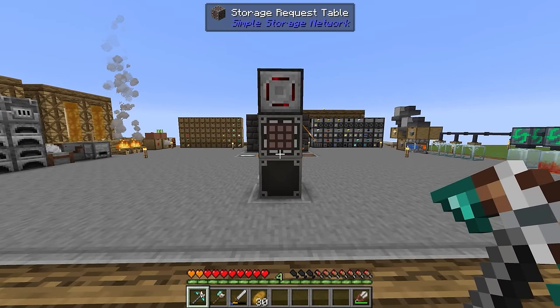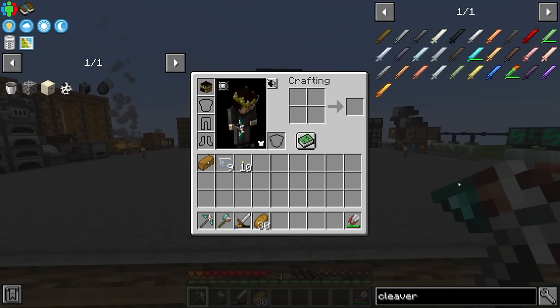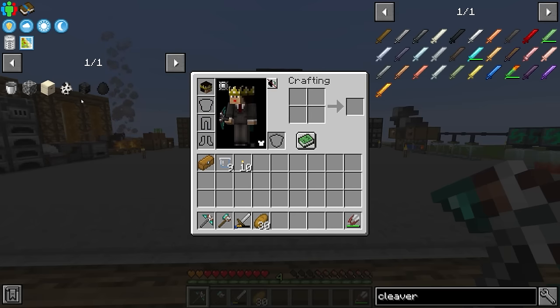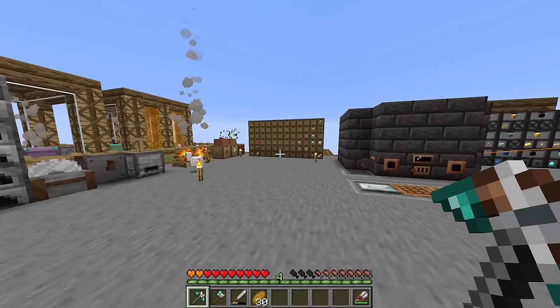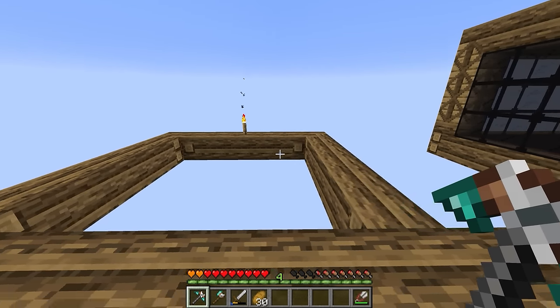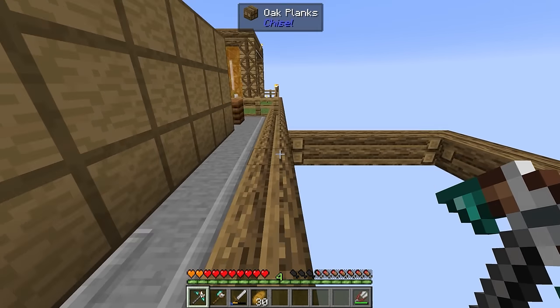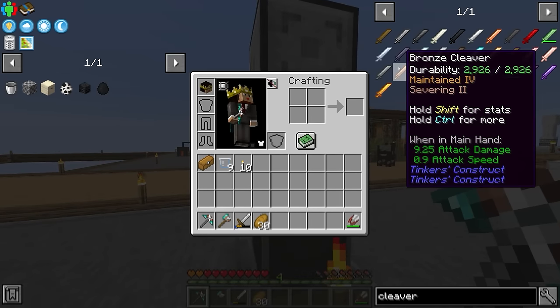Speaking of tools, the first thing we're going to work on today is probably getting the cleaver that we mentioned at the end of the last stream. The very first thing we need to do is get some wither skeleton skulls — those will allow us to get the wither skeleton spawn bee. Once we have the wither skeleton spawn bee we can get more skulls, which in the future will allow us to get unlimited nether stars. Hopefully by the end of this episode we'll have at least one nether star with the ability to get as many as we like.